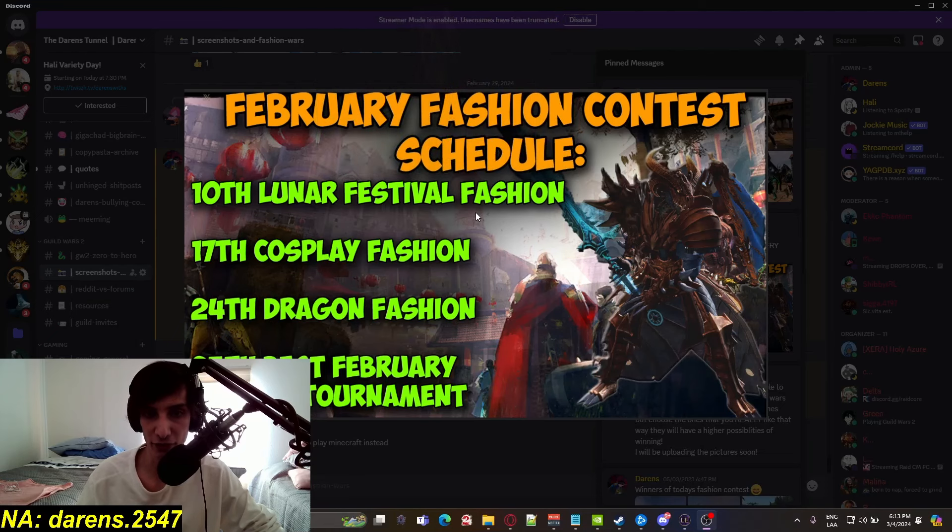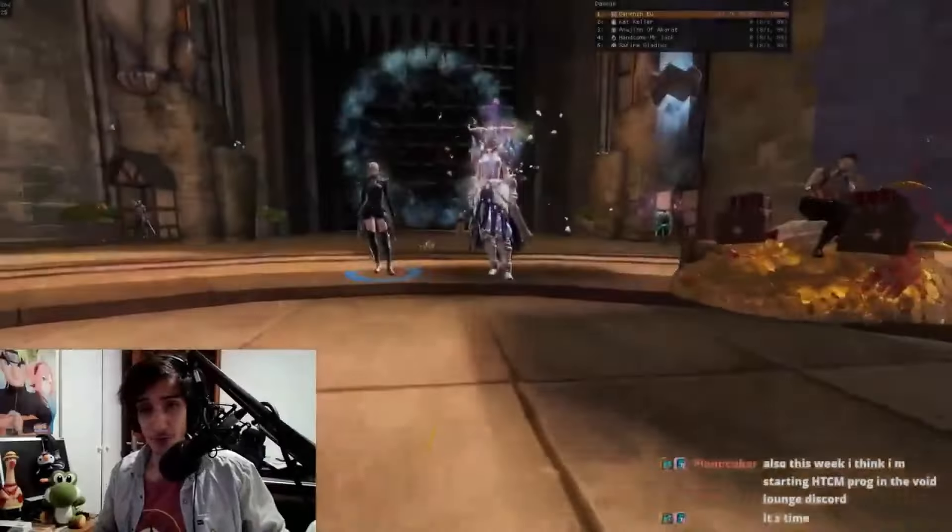Every Saturday at 10 a.m. EST, we do an NA versus EU fashion contest with the best people coming with the best fashion to compete against each other, with a $100 gold prize pool overall — $50 for NA, $50 for EU. If you want to participate, definitely join our Discord to see the schedule for this month. This was February's. Definitely go check if you want to join and, of course, follow the stream on Twitch. And let's get into this week's fashion contest.